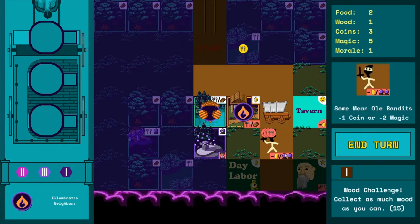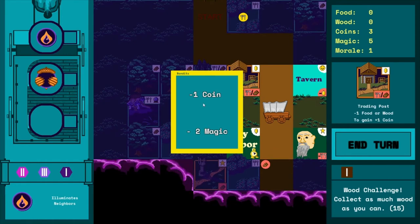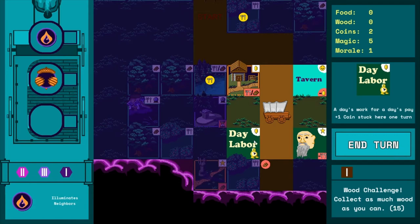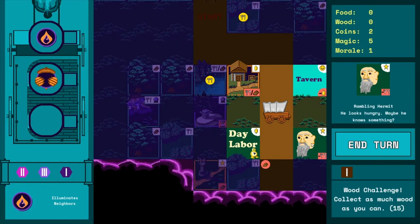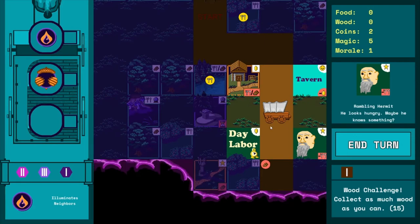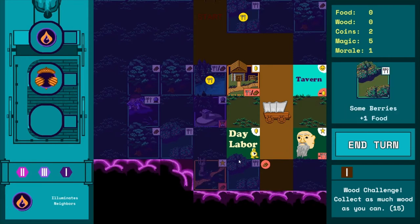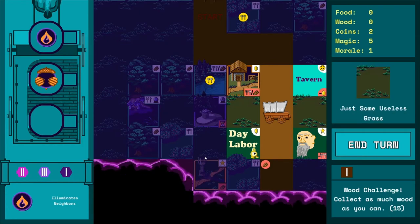We're going to run into this bandit, and costs are immediately paid when we hit the tile. We pay him two food, one wood, and then either one coin or two magic — I'll pay him the coin. He took our money. We also see some placeholder art here. There's a day labor tile where you can get coin but get stuck, and a beacon tile where you can spend a wood to light it up permanently, illuminating adjacent tiles forever even after your cart passes.